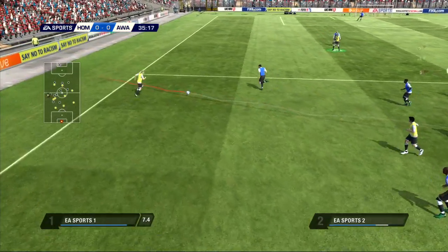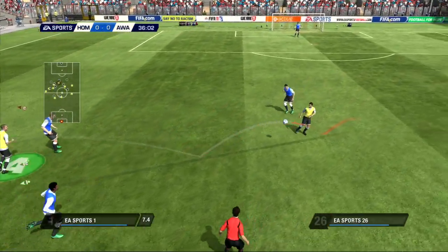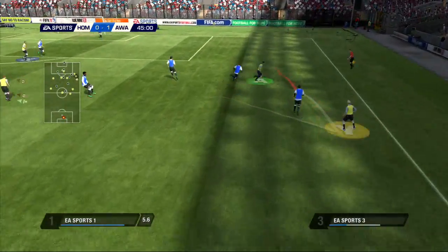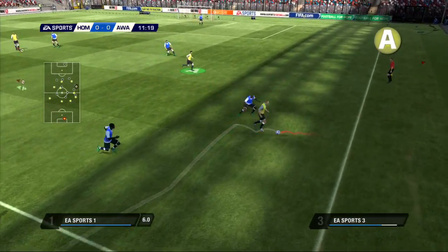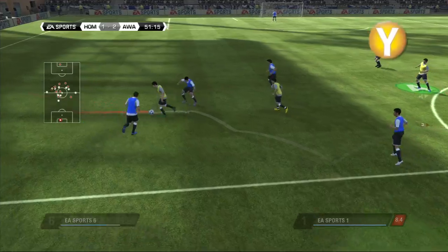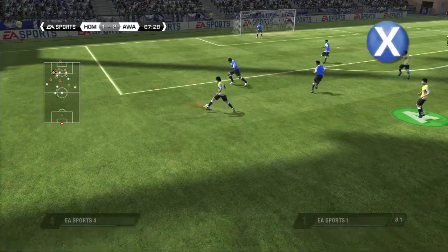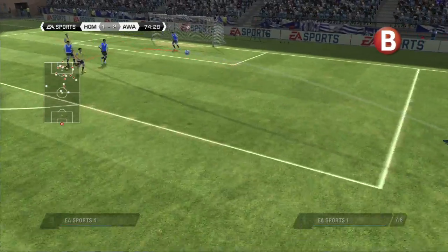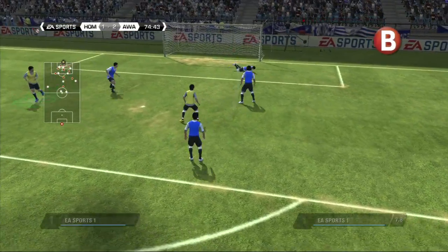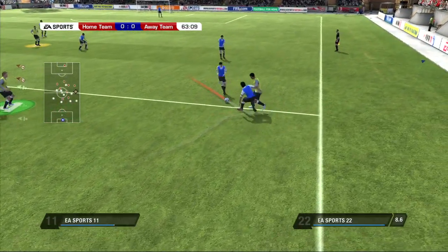As a goalkeeper, you have the advantage of having a great view of the entire pitch when your team is on the attack. This allows you to yell to your teammates to perform certain actions. Press A to call for a pass, press Y to call for a through pass, press X to call for a cross, and press B to tell your teammate to shoot on goal. But as in real life, they won't always pay attention to you.